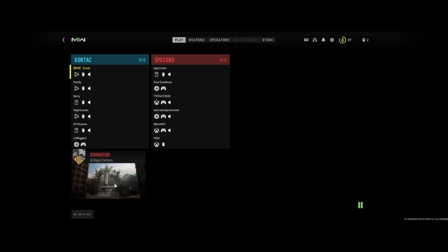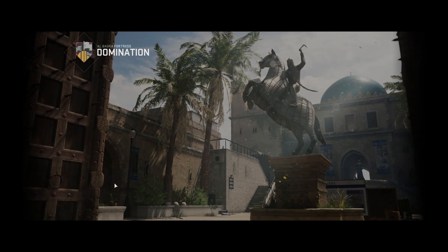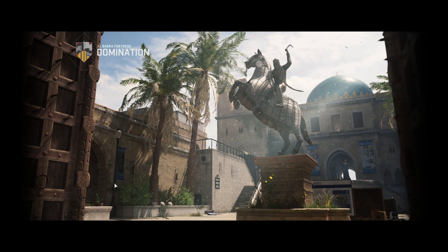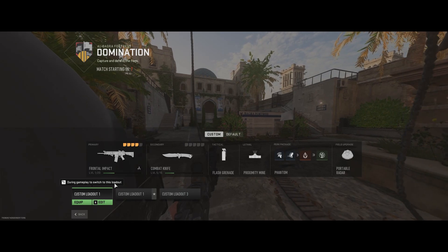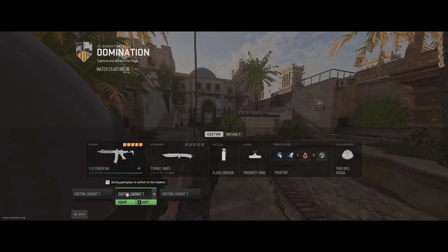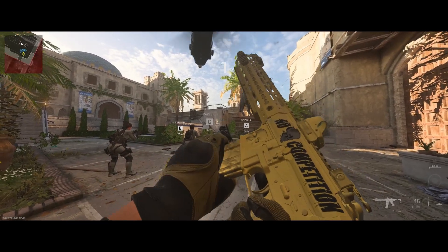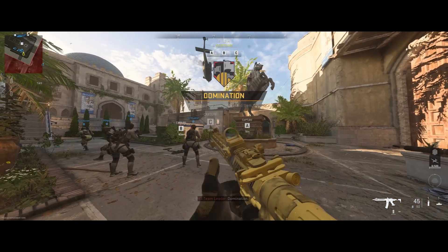How do you guys feel about the camos in this game? I like that they're so easy, but I'm not sure how I feel about it. If you're a casual player who gets off work, plays an hour, has to take care of your kids and all that — you can get the Orion camo now. It's possible. The gold is very easy and you'll be able to get it on all these guns.